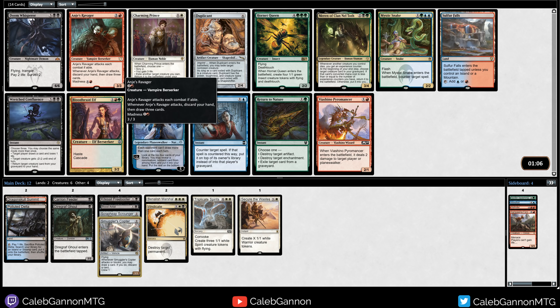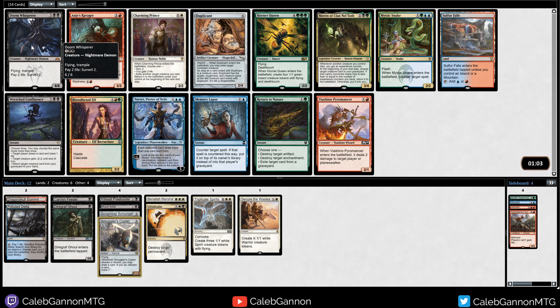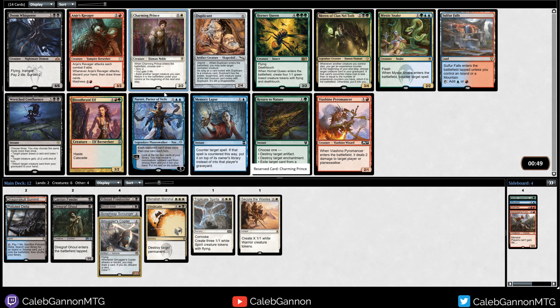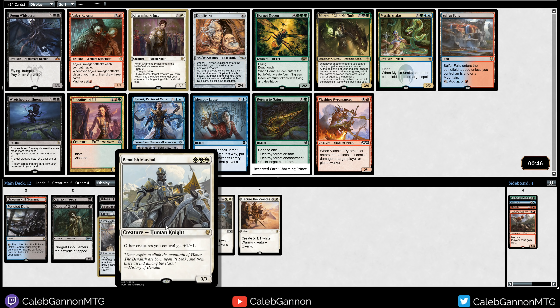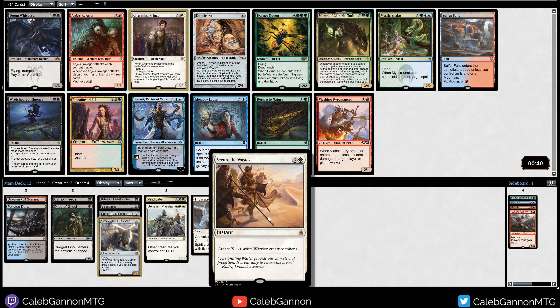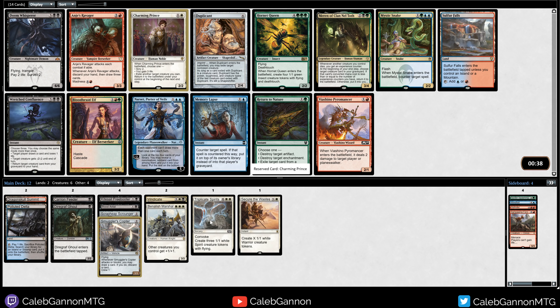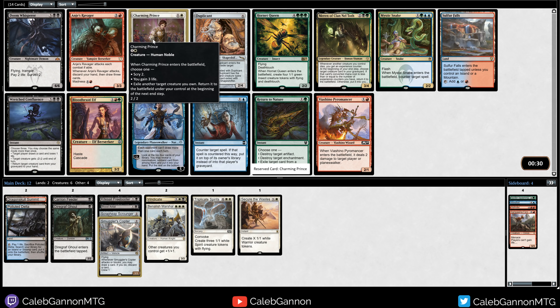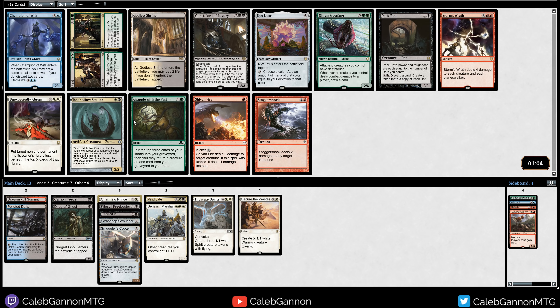We have Charming Prince. Doom Whisper is a big thing. Duplicant is a really good ability. Anji's Ravager is very good - if you can empty your hand and then just start beating down, I like that a lot. But I think we probably want to go heavy white because we got a very late Benelish Martial, which indicates that the color is open. We also have Secure the Wastes and Triplicate Spirits. So I think I'm just going to take the safe pick of Charming Prince, and we'll just see where we go from there.